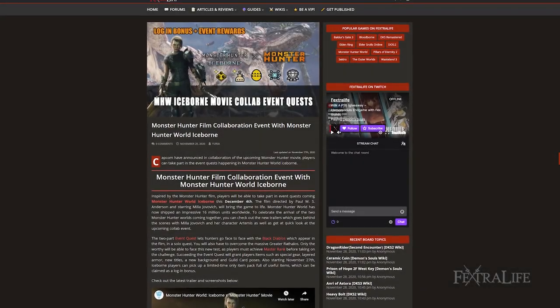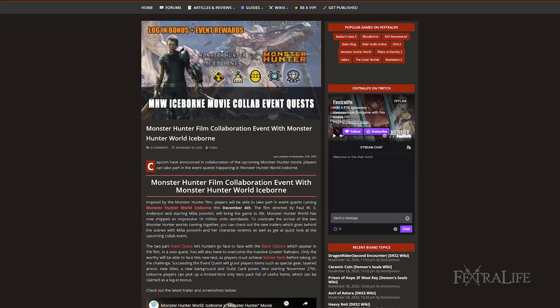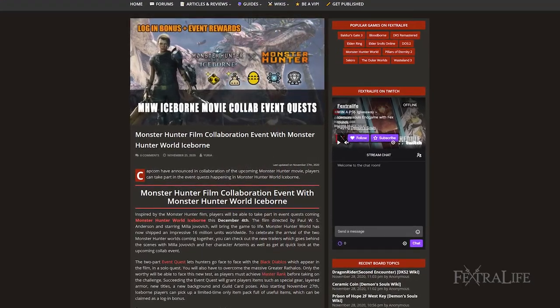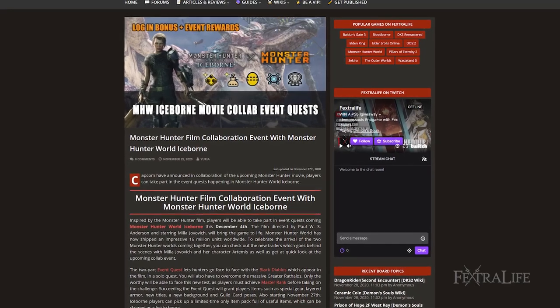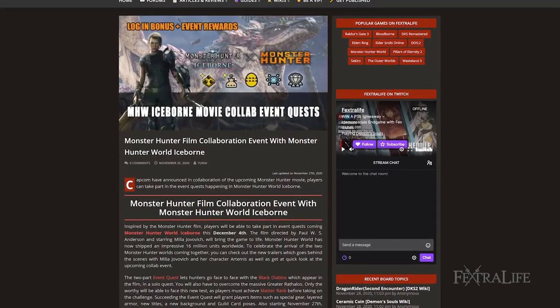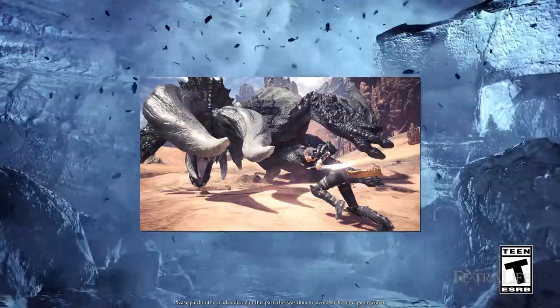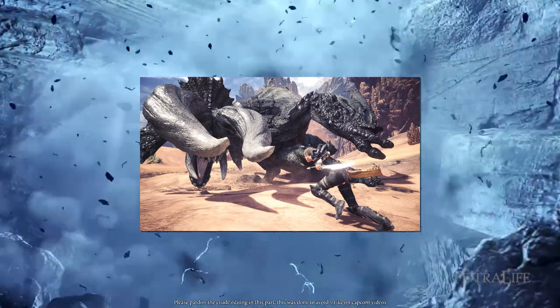Inspired by the Monster Hunter film, players will be able to take part in event quests coming to Monster Hunter World: Iceborne this December 4th. The film, directed by Paul W.S. Anderson and starring Milla Jovovich, will bring the game to life. The two-part event quest lets hunters go face-to-face with Black Diablos, which appear in the film, in a solo quest.